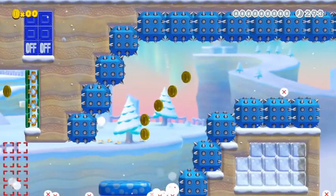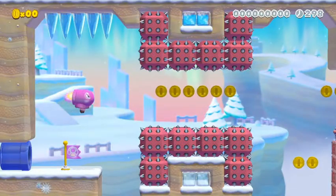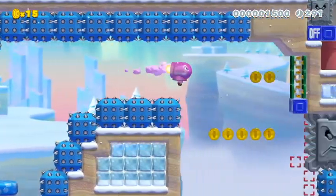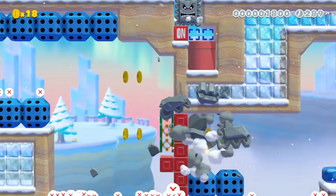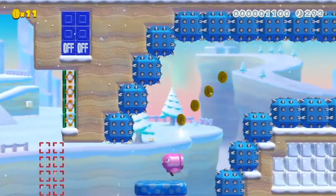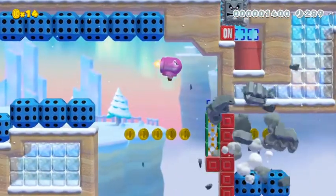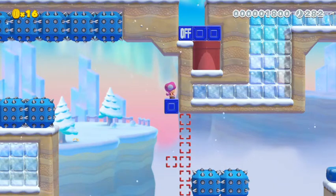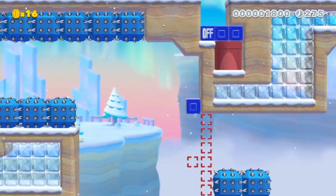Oh — that didn't work out too well. I'm having fun with this, I'm willing to try this for a little bit. I'm not quite sure what I'm supposed to do there — I'm kind of lost on that. Okay, nice. What am I supposed to do from here? Am I just supposed to keep bouncing off the springs? Hmm. I think I'm supposed to just keep bouncing off the springs.